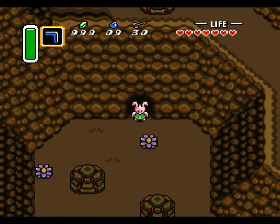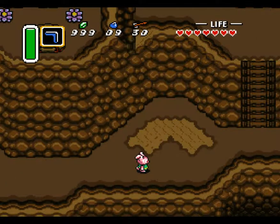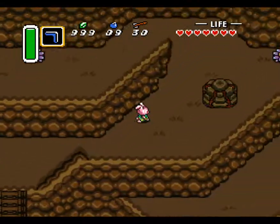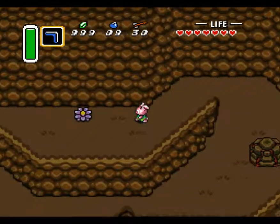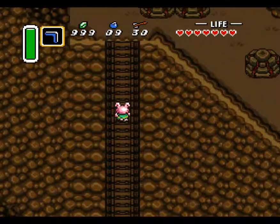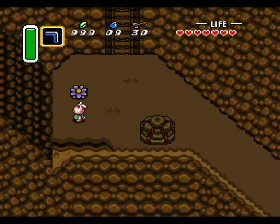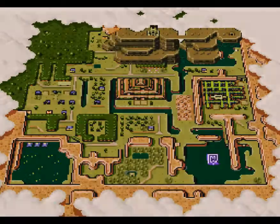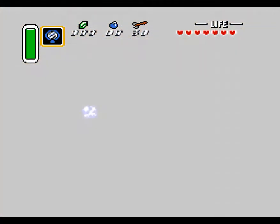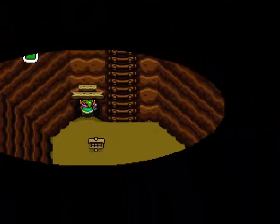Welcome back folks, welcome back to Let's Play Zelda — A Link to the Past. When we last left off, I changed my shape into that of a bunny. Let us leave this place actually, but before we do this we have to change back. Let's go back to Kakariko Village.